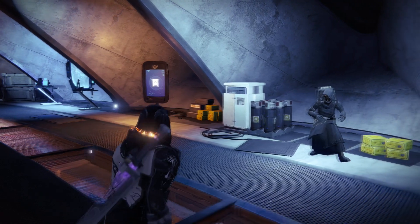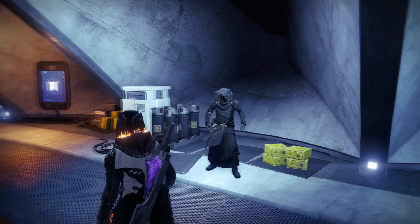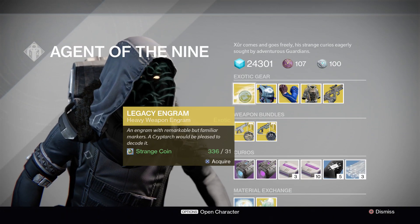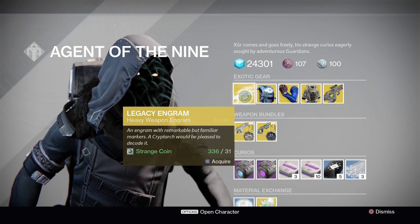You can see Xur is back over here in the war room, off to the right-hand side. Let's go ahead and see what goodies he's got for us today. Starting things off with the Legacy Engrams — just skip them, guys. Save your strange coins for something more valuable.